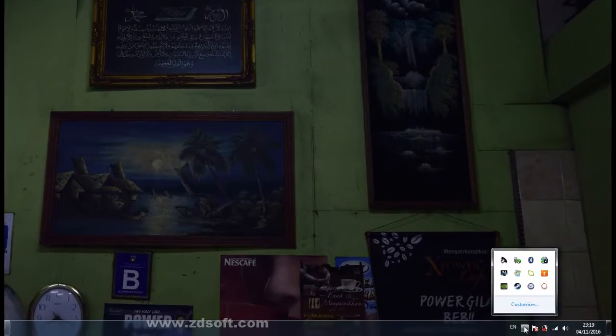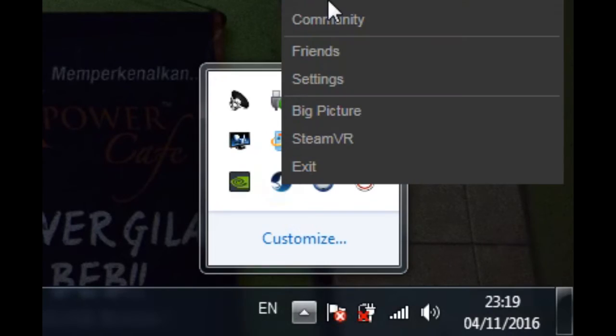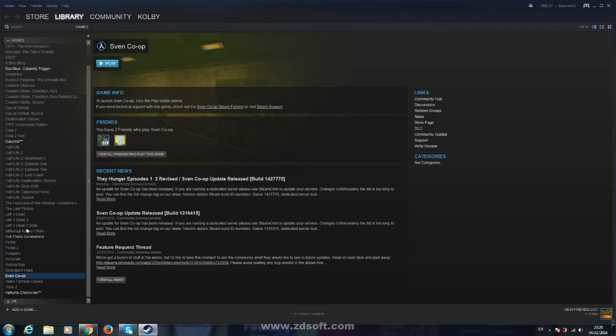I just finished downloading the game — let's see the results. Here it is, Savant Co-op. Let's play the game and try to show you a bunch of stuff. I'm just going to go ahead and launch that. Yes!